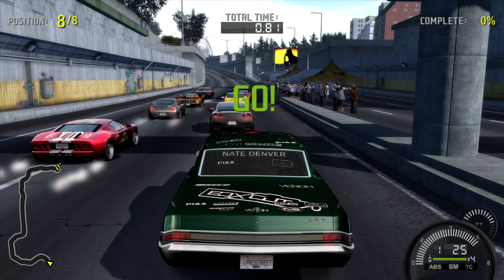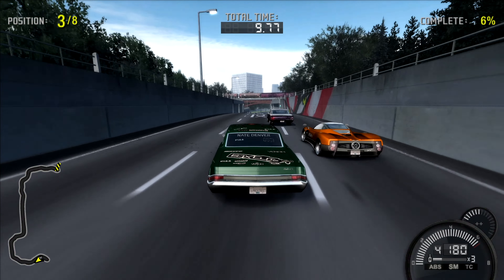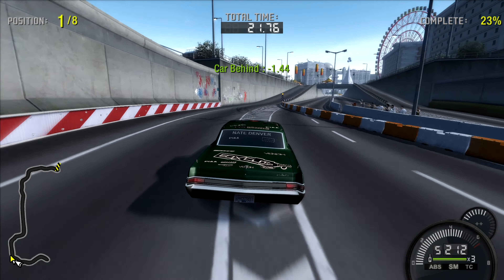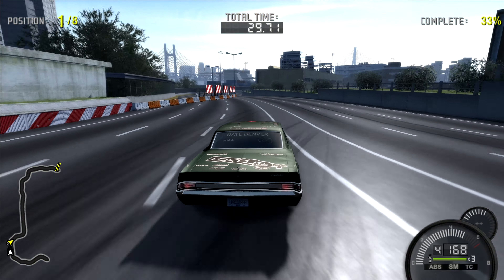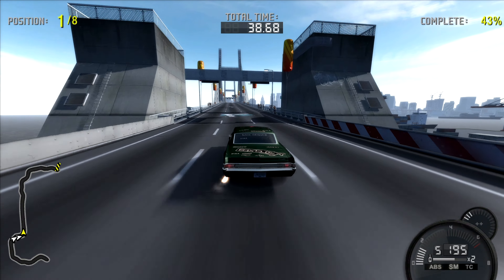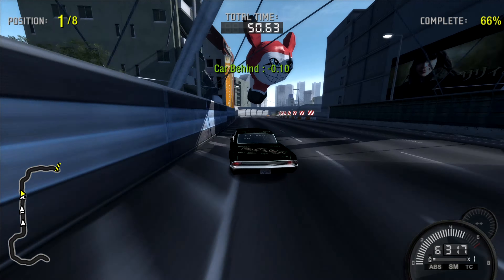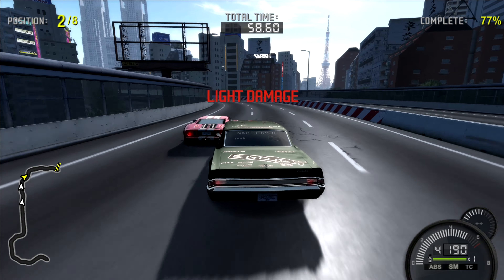Unfortunately Mr. Joe didn't make a run on this track. I would love to see which time he would come up with — how fast it is possible to make it with a GTO or any other vintage muscle car. Is it possible to beat 1:50? I wonder. Winning a grip or speed race in Dockyards with a vintage muscle car in Need for Speed Pro Street requires a little bit of luck to be on your side. Basically you need to hope that your opponents will make a mistake or two, hit the walls or something, while you yourself don't do the same thing.